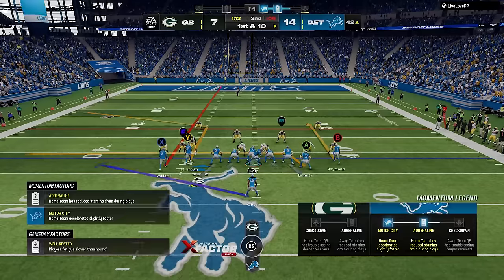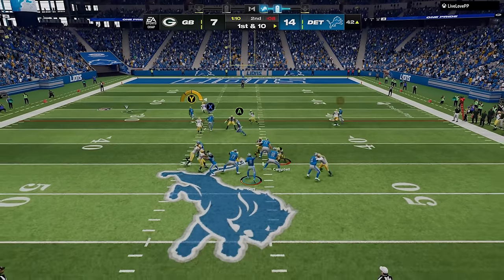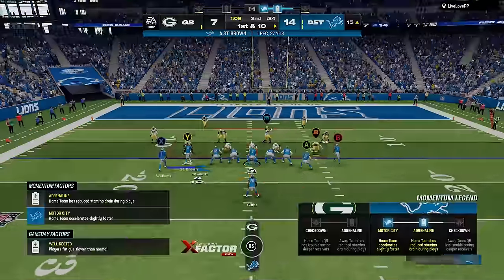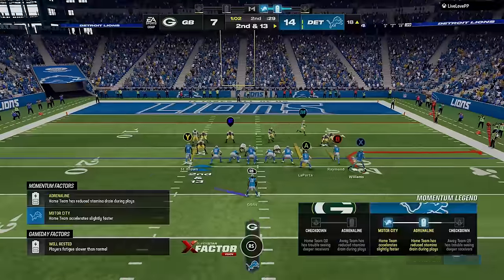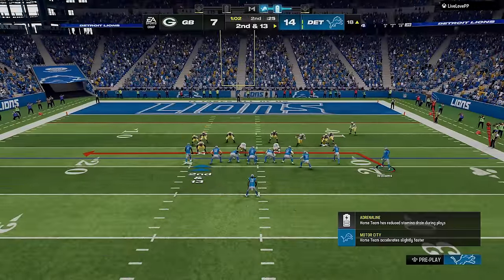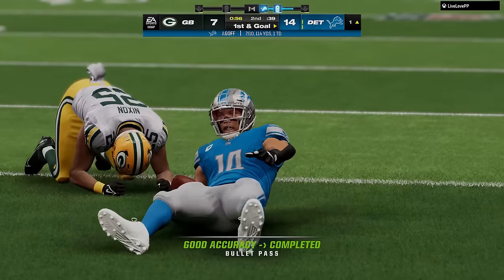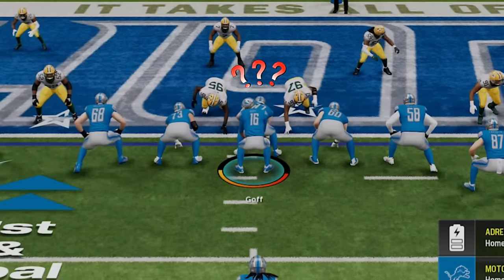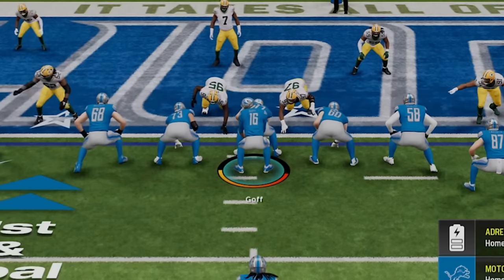He goes back to cover 0, so I switch to the under Z curl one more time, as this corner route destroys just about any man coverage, especially to the open side of the field. If I had my fastest receiver running this route it probably would have been a touchdown, but he somehow took a good angle and kept me out of the end zone. He blows up my jet sweep in the backfield, I see cover 0 again, so I go back to the under Z curl — this time motioning the X receiver across to isolate him and give the defense a new look. We get down to the 1 yard line, I call hurry up, but sure enough he run commits and drops me for a loss.